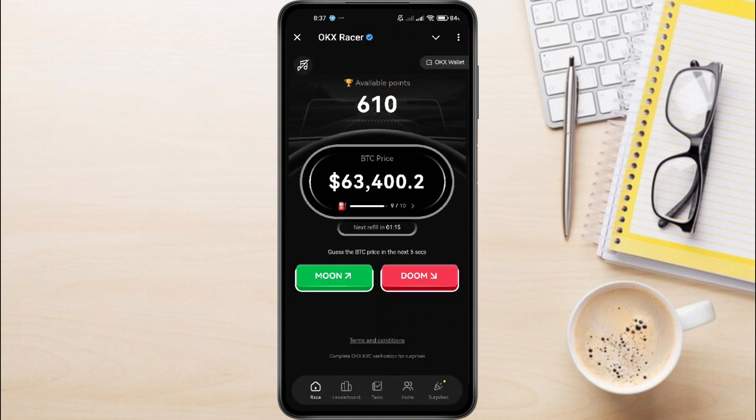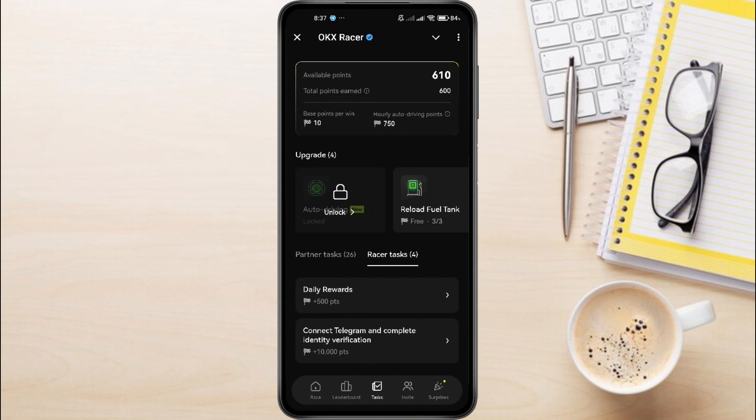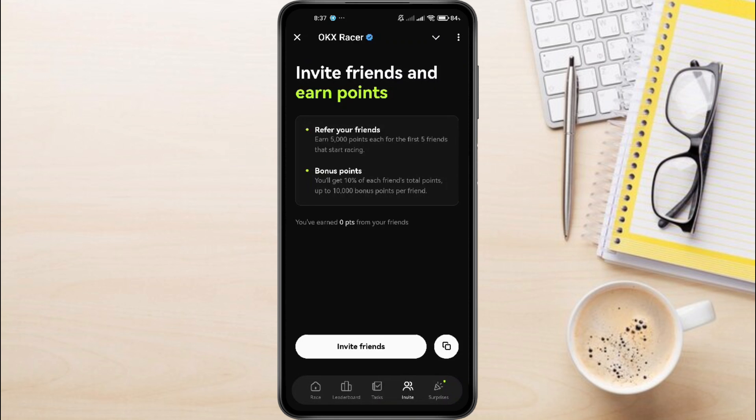The more points you collect, the more rewards you'll earn. You can convert those points into actual money once you've gathered enough. To maximize your experience, I highly recommend connecting your OKX wallet to the bot — the sign-up link is in the description. You don't need to complete any KYC verification just yet to use the bot. Once your OKX wallet is set up, simply connect it and you're all set. Don't forget to complete tasks like following OKX on Twitter or joining their Telegram channel to earn even more points. You can also share your referral link with friends or on other devices to stack up even more points.